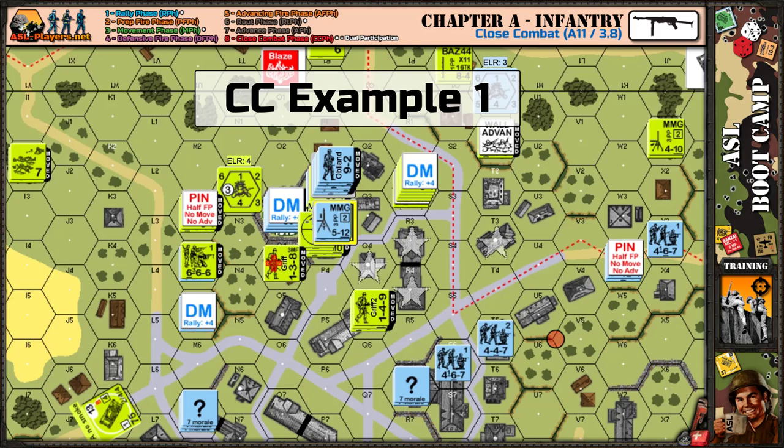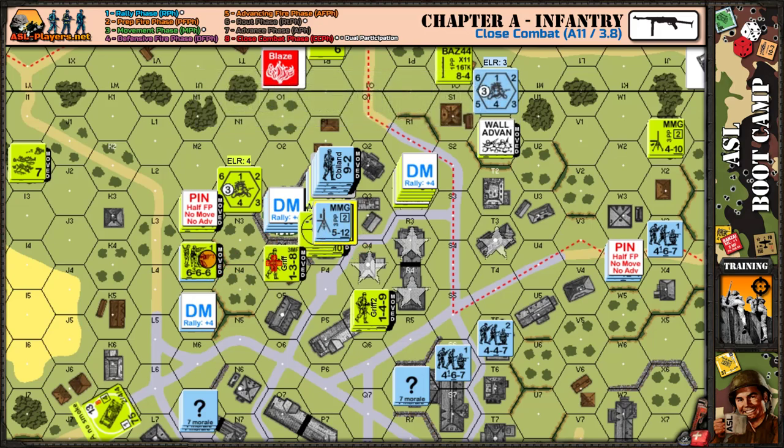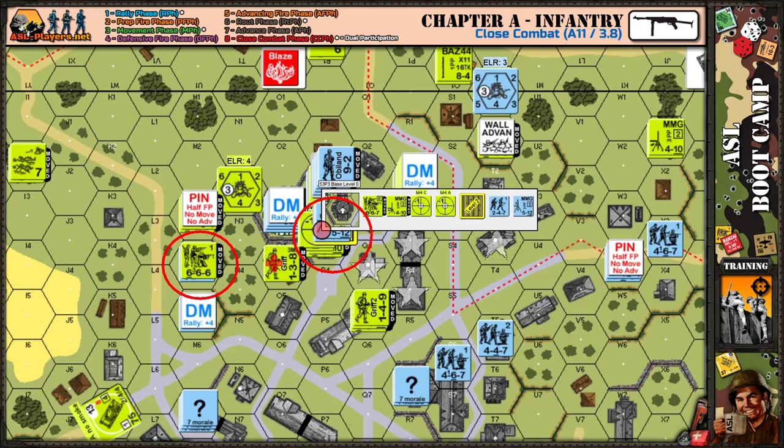This first example is from the scenario Second Crack at Calmont — a very simple example of Close Combat. There are two hexes that can potentially have Close Combat. In this hex, there is no Close Combat even though there are units in the same hex, because they are in different locations. That's a key difference between Full ASL and Starter Kit. In Starter Kit, if units are in a hex they're basically in Close Combat. In Full ASL, units must be in the same location. The Germans are on the second level and the American squad is on the ground level of the church steeple, so there is no Close Combat in this hex.